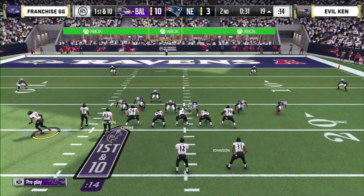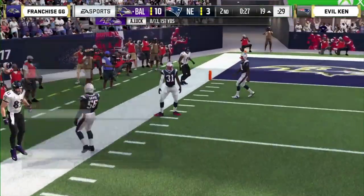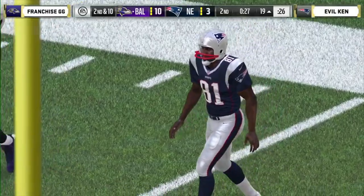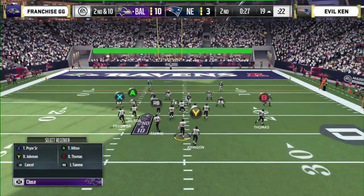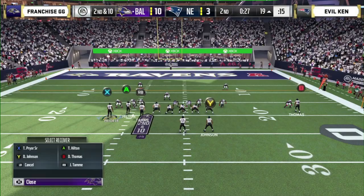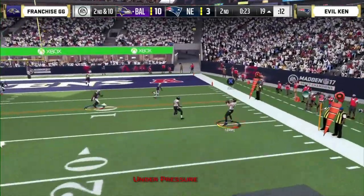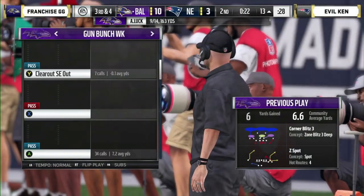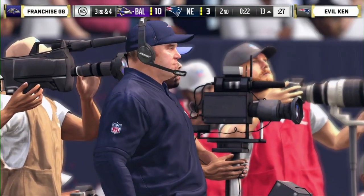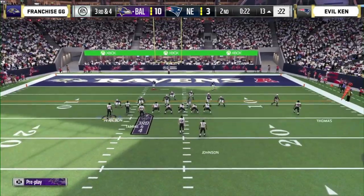Franchise, although he's 0-2, can still be in this — he needs some help but he needs points. Andrew Luck with 8 of 13, 157 yards, mostly big chunk plays. Evil Ken with a good defense — Night Train Lane is one of the biggest hitters in Ultimate Team. Ken's going to need a turnover. Franchise needs to be smart — he cannot afford a turnover. He has to get points. With the way he's been playing defense, if he can kick a field goal on this third and four, he takes a two-score lead into the half.